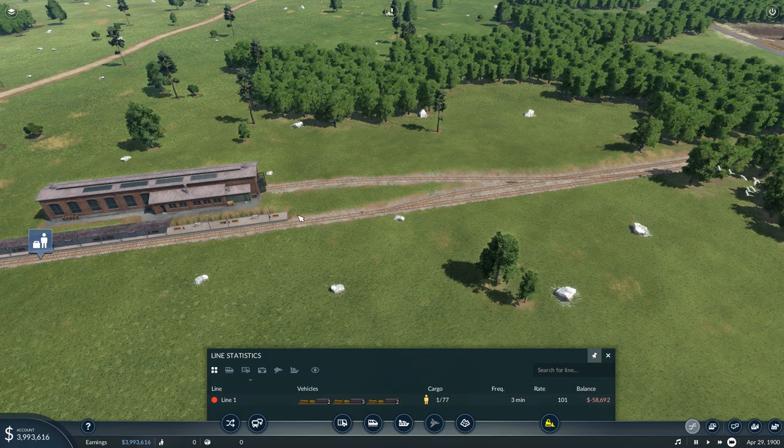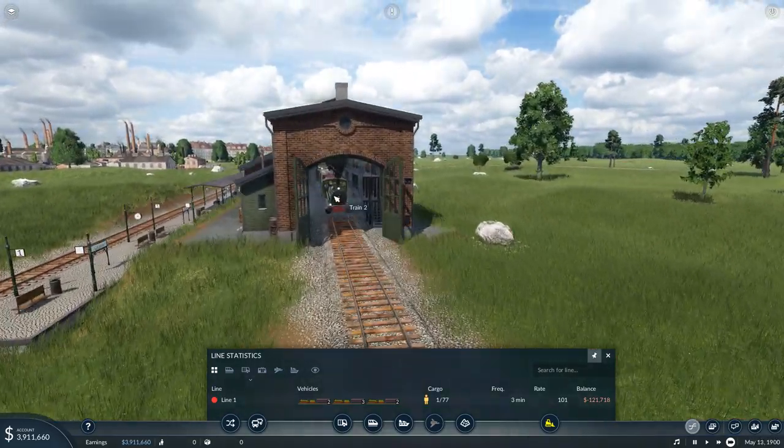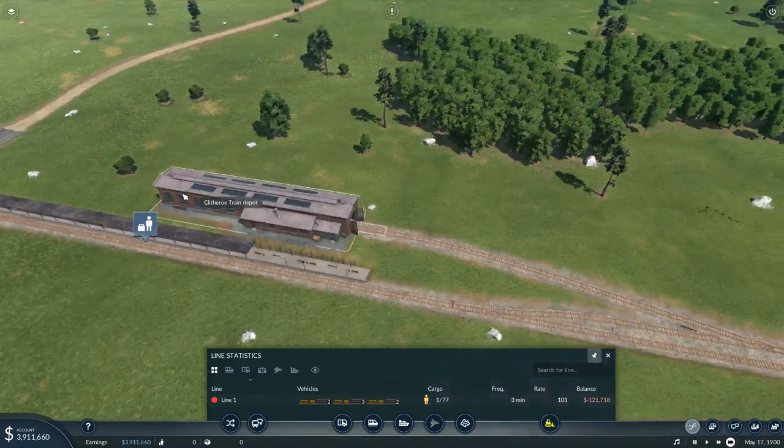Now we have a couple of trains running on these tracks, but there's a problem. The train won't leave the depot — you can see it sitting right here. It won't leave because the whole train line is occupied.